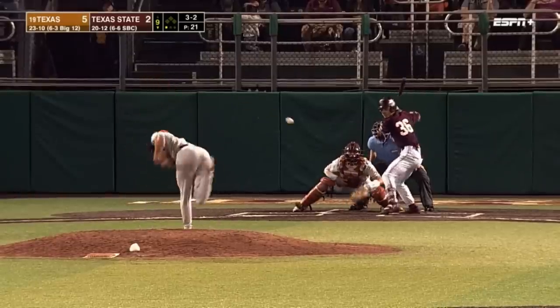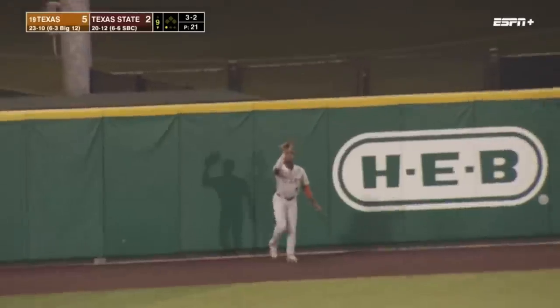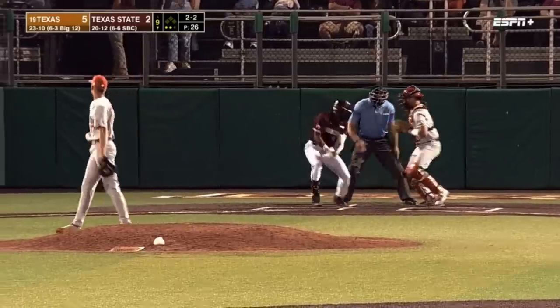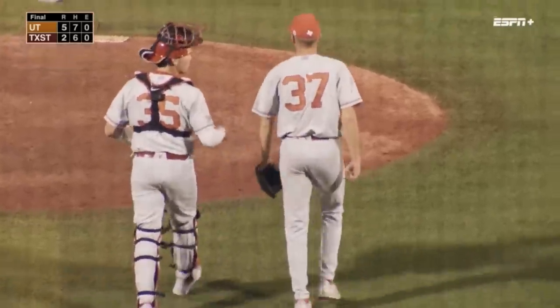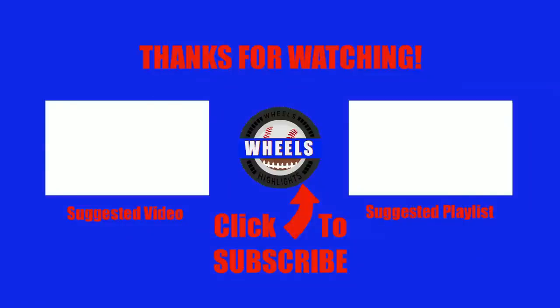Full count to Moore again — fly ball to left field, well hit. Brown at the track makes a catch near the wall. 2-2 to McClain — swing and a miss, struck him out. Morehouse — his second strikeout of the game. And the Longhorns take the series opener, 5-2, in front of a record crowd here in San Marcos.